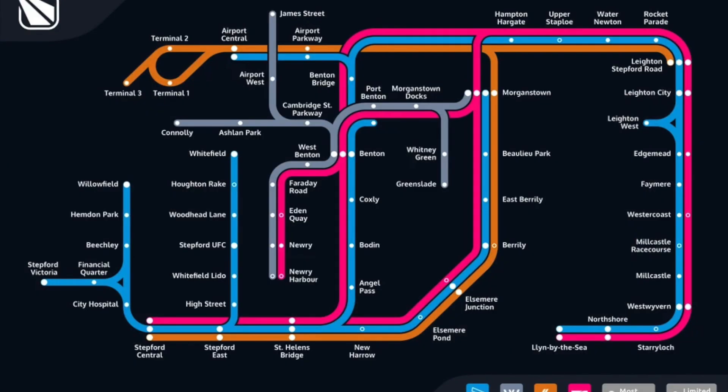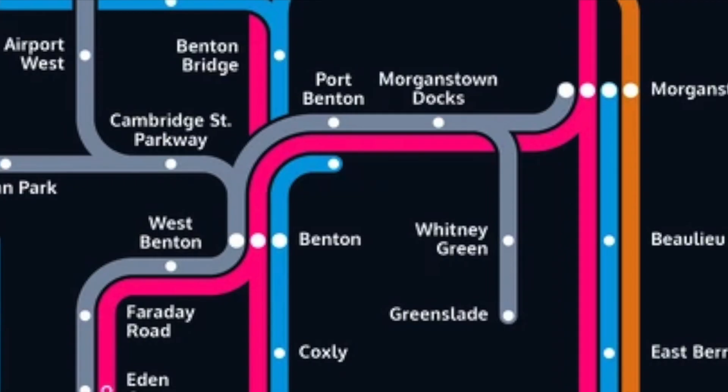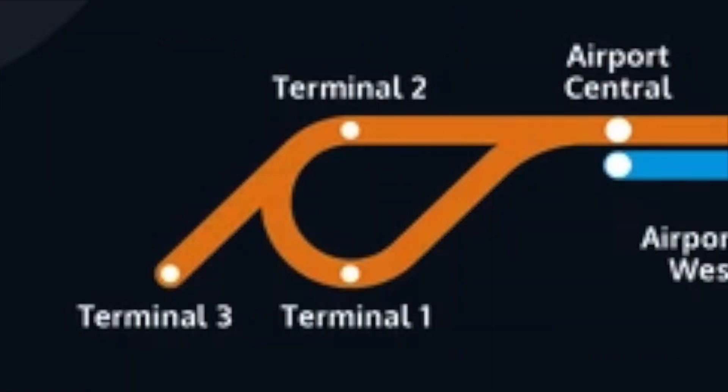The 1.9 map was probably one of the most controversial maps. It changed the map perspective, making it look messy and mostly inaccurate, with Newry Harbour being just north of St. Helens Bridge, when in reality both stations are miles away. This map also placed the Benton and Morganstown areas rotated 90 degrees, and the Terminal 3 branch in a 45-degree orientation.